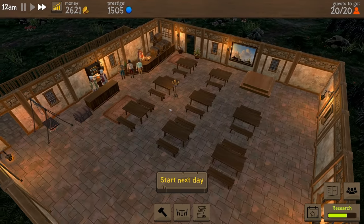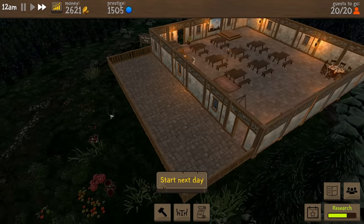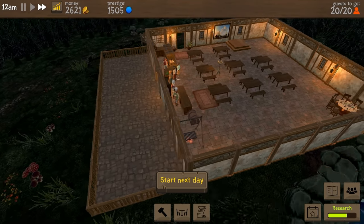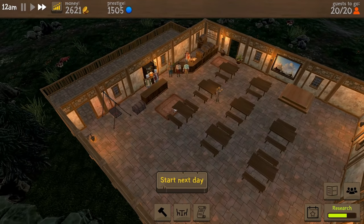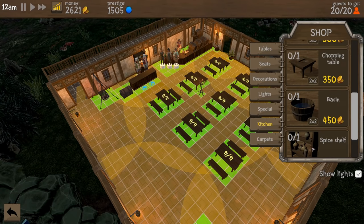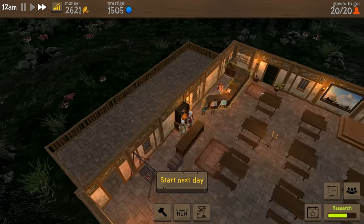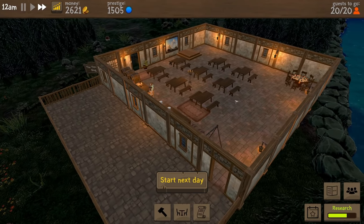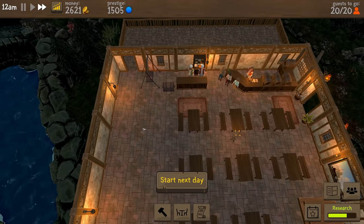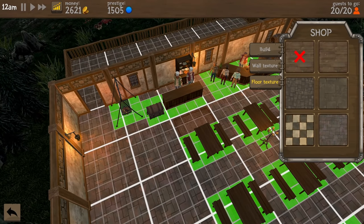Last episode we unlocked some things, and we actually have a lot of things to build now. I was looking at this area and thinking — do we want a patio area? I'm not sure. We have a lot of kitchen things we need to get thrown in here, so we need to probably move the kitchen or expand out. I don't know that a patio area is super going to help us. We're gonna move some things around and start off with building.